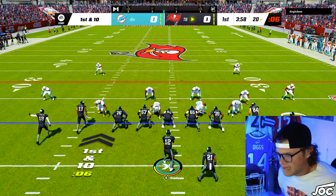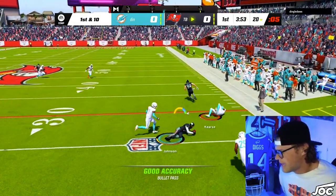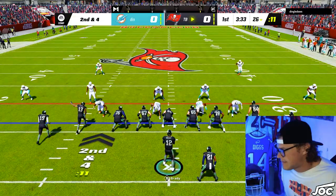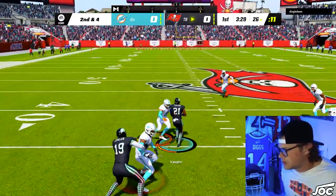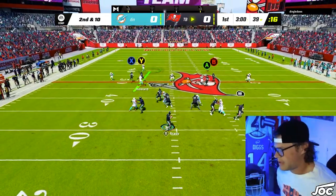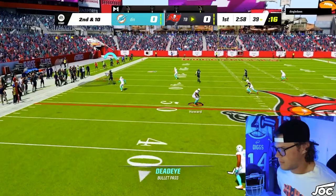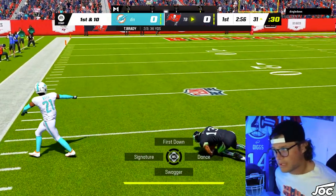We've got Keyshawn Johnson and Mike Evans on the same side of the field — that is disgusting. I'm going to pass lead that up. We've got Keyshawn Vaughn in the game. Juke — okay, we got to get Lenny in though. Going back to our bread and butter play here, I'm going to pass lead that up. Mike Evans, juke move, hit stick — alright, we hold on to it. I'm looking for Evans last second.